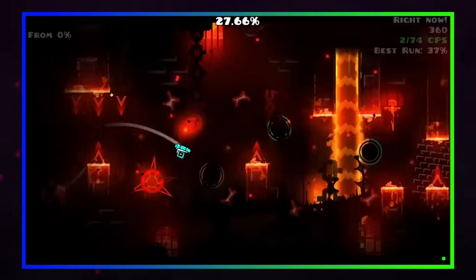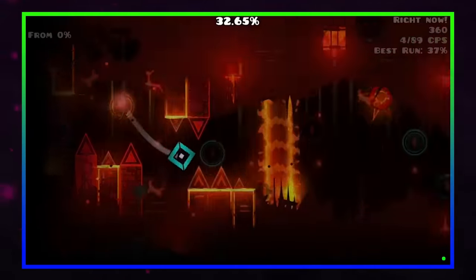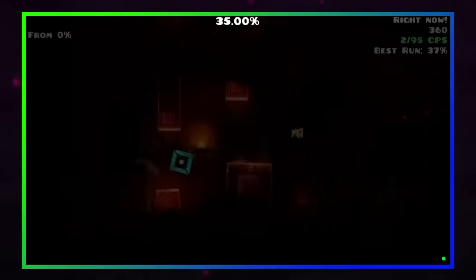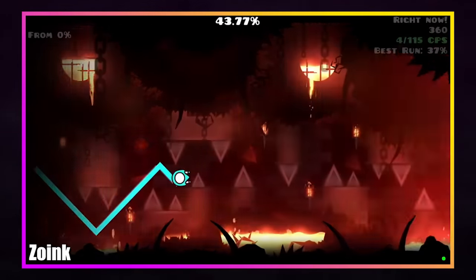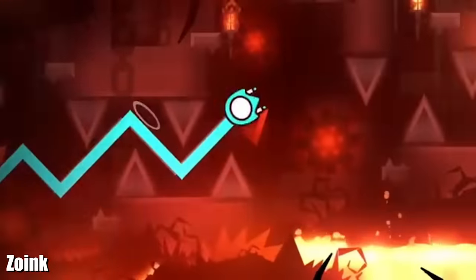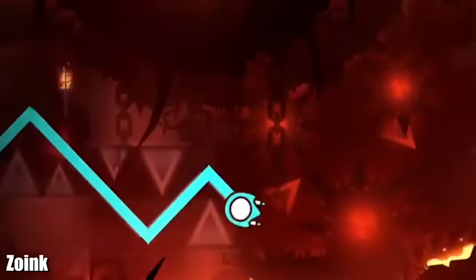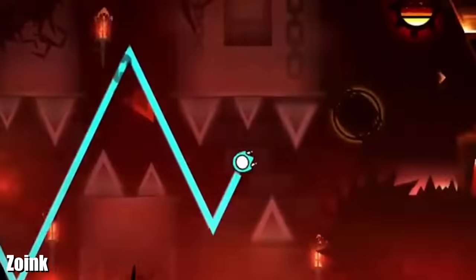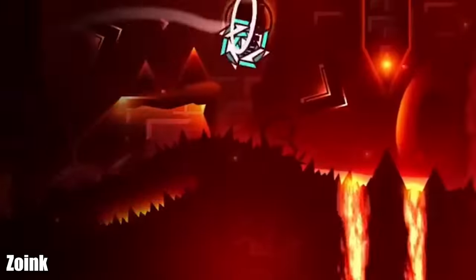The game also limits your visibility and places portals that teleport you to different parts of the map, and we haven't even looked at the wave section yet. You may be wondering how this is possible, and the answer is with multiple frame-perfect inputs. A frame-perfect input is exactly what it sounds like — an input that you need to complete on one specific frame. If you miss, that's it. The run's over.